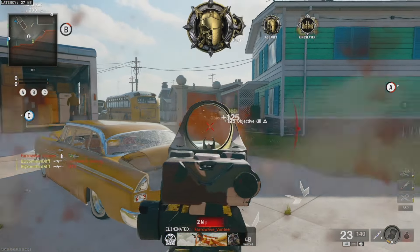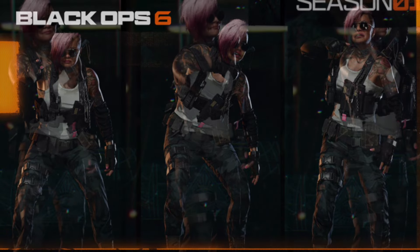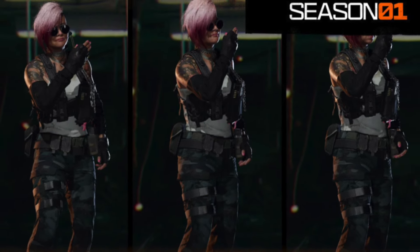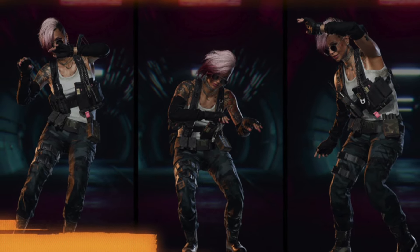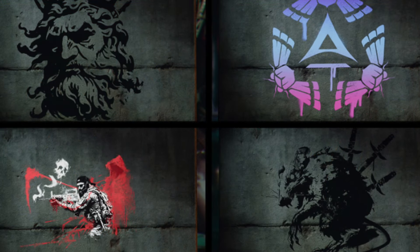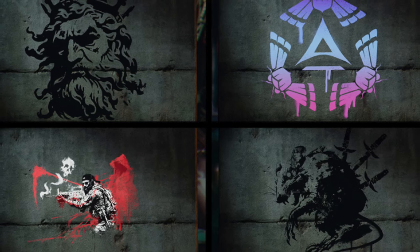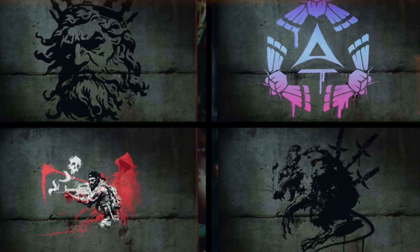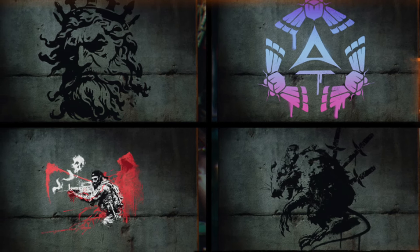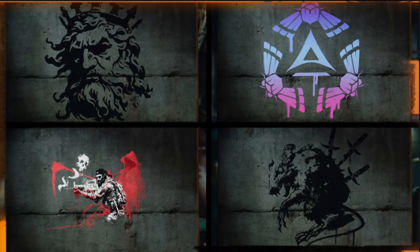The new emotes and sprays are: the Sore Throat emote on page 7, the Iotta emote on page 9, the Moveset emote on page 14, the Royal Rage spray on page 1, the Sliced spray on page 6, the Two of Flame spray on page 8, the Grim Shadow spray on page 11, and the Spinal Rat spray on page 12.